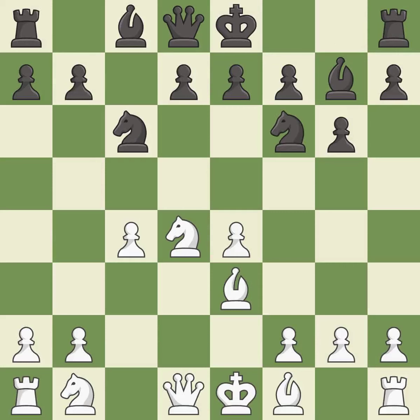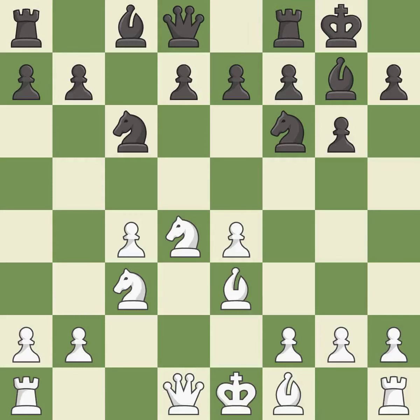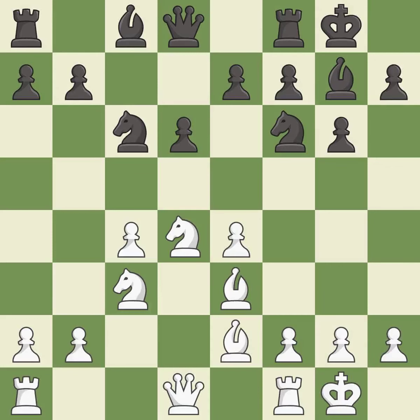Nf6 develops the knight toward the center, attacks the e4 pawn and prepares castling. Nc3 develops the knight toward the center, protects the e4 pawn and controls the d5 square. Castling gets the king out of the center and activates the rook. b2 develops the bishop and prepares castling. d6 supports the e5 square and allows the light-squared bishop to develop. Castling gets the king out of the center and activates the rook. Bd7 develops the bishop toward the center and supports the knight on c6.